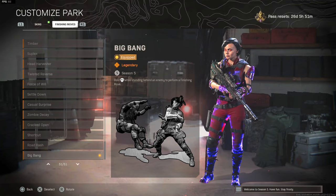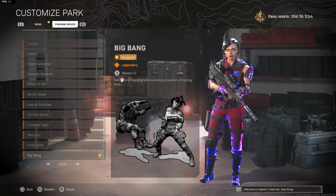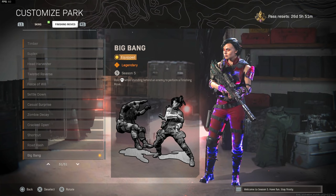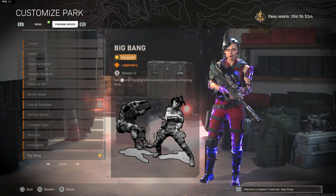The execution we're going to be checking out today is called the Big Bang, and this actually dropped in a different bundle with a blueprint for the sword, which we didn't check out today. I just didn't think it was that cool - it's okay, it's definitely a good purchase. I think it was like 1,100 COD points for the bundle. But this execution is sick, and I just had to check this out today.